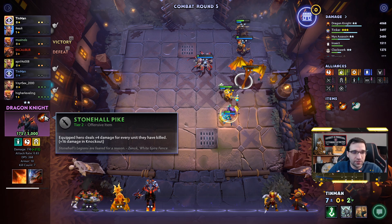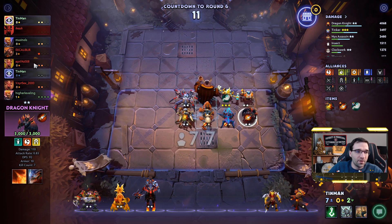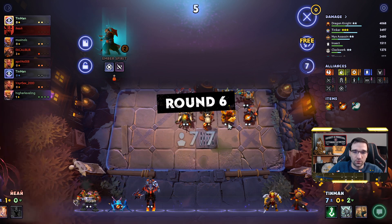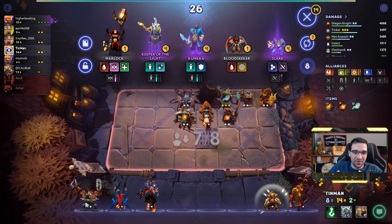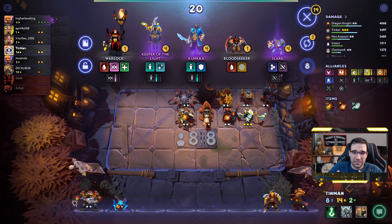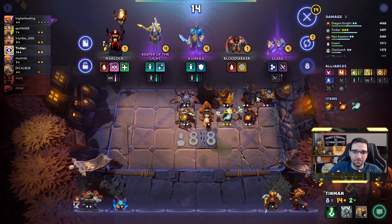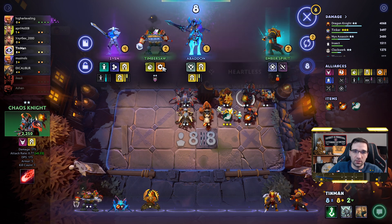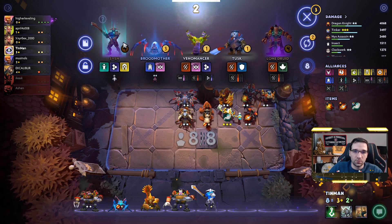Dragon Knight has plus seven kills, and that's just so incredibly powerful with the Stonehall Pike. Maybe we knocked somebody out — perfect. We even beat somebody on their board as our Phantom, so that's awesome. Let's put Sand King in over Weaver. We're about to level up — I forgot to use my free reroll. Didn't matter, we didn't have too much to reroll with anyway. Sven's probably better than Chaos Knight — Sven is much better than Chaos Knight.